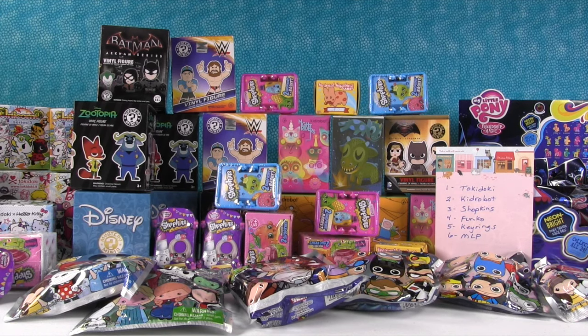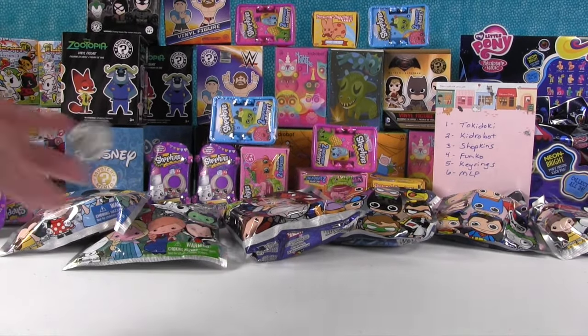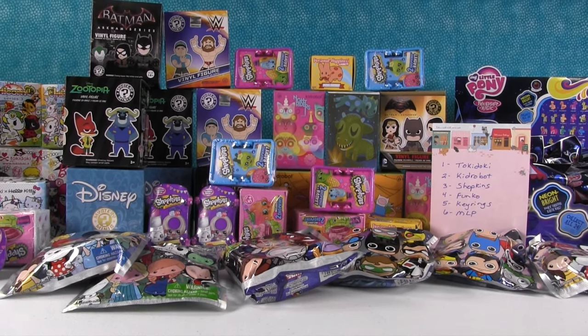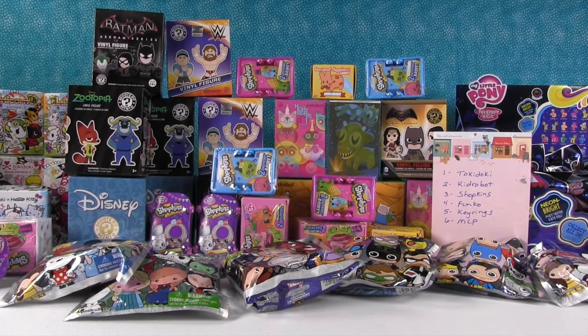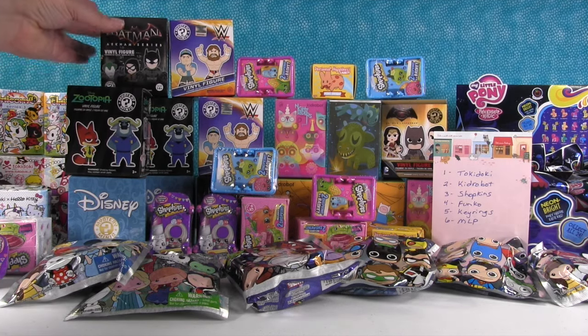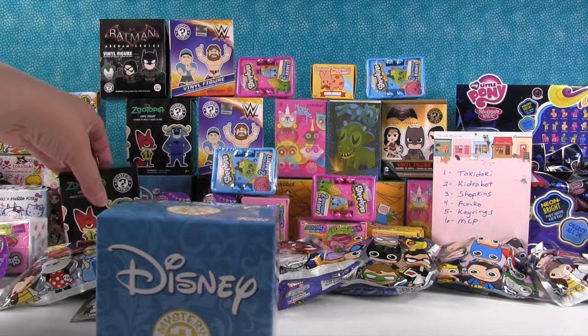So Shannon, you go ahead and go first. Roll your dice. The dice went off the screen — roll it again. Okay, that's a four. So four is Funko — I get to pick a Funko. There's some really good Funkos. I'm going to pick a Disney one. I'm going to move this Zootopia and pick this Disney one right here.